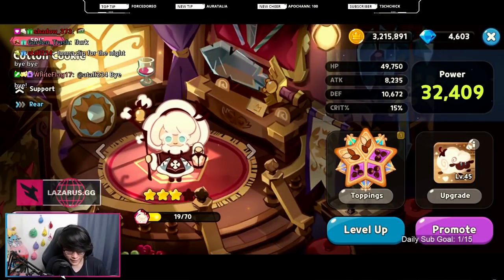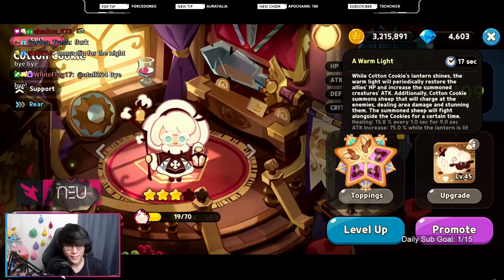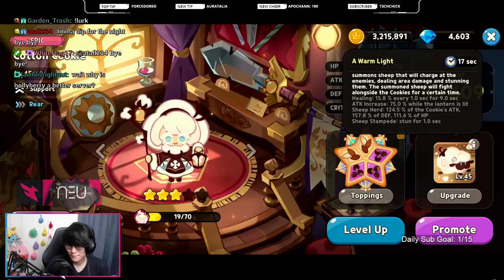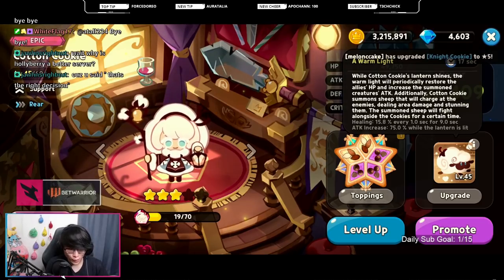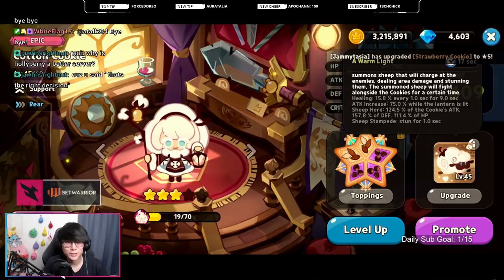If you guys are unaware of what Cotton Cookie does, she is a support cookie that is going to summon three Cotton Sheep at a time, which will dash and stun targets when summoned, as well as she will do healing. Cotton Cookie will also be increasing the attack of summoned creatures, and the Cotton Cookie's little sheep will be on field to tank attacks as well as deal damage.